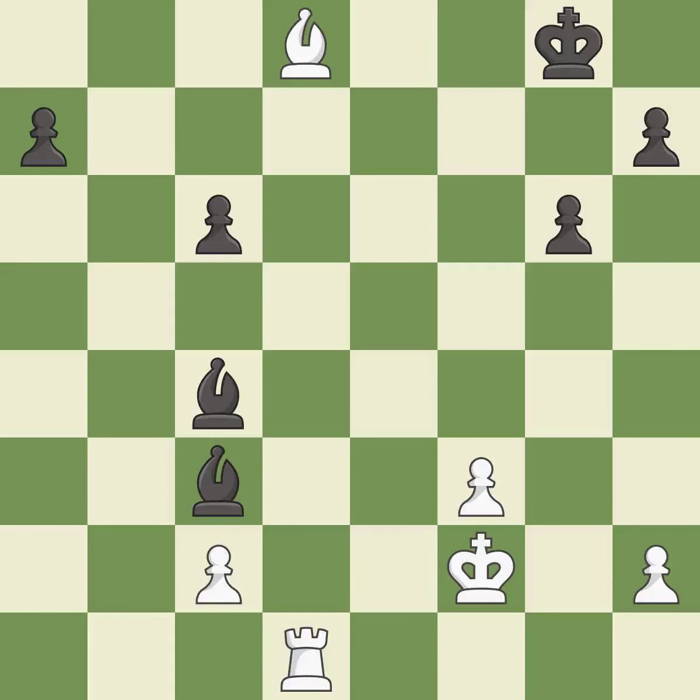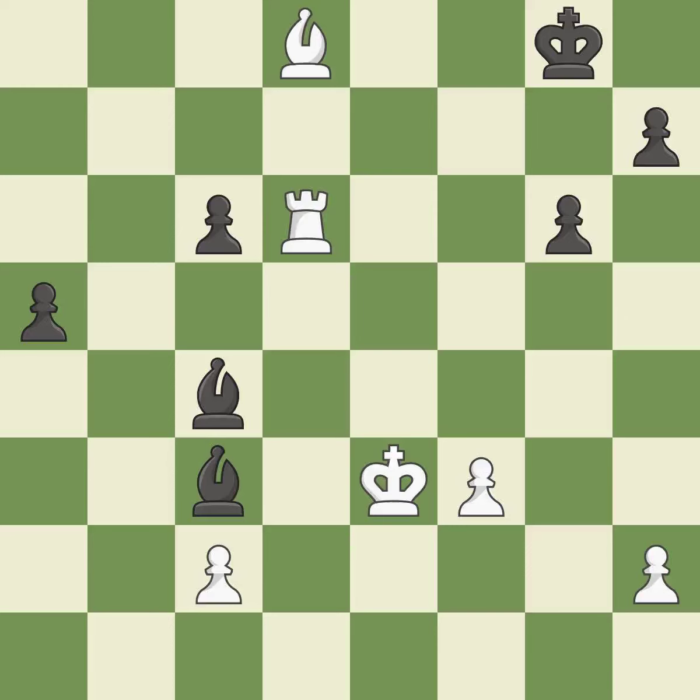This activates a rook by developing it off of its starting square — it is good. This misses an opportunity to push a passed pawn towards promotion — it is an inaccuracy; that's what I would have recommended. It is best to push the passed pawn. This threatens to push a passed pawn towards promotion — it is excellent. This defends a pawn that was under attack and had no defenders — it is good. This threatens to fork pieces — it is excellent.